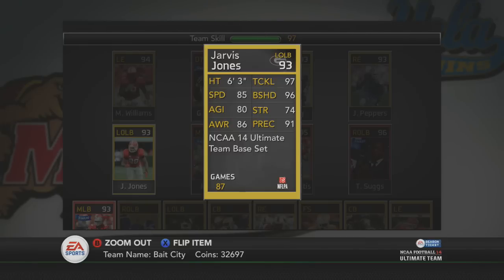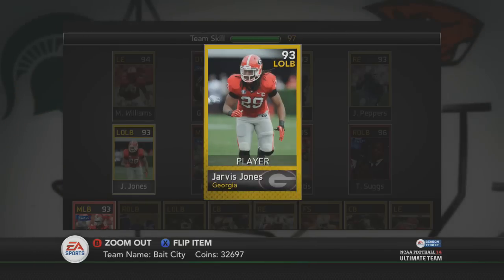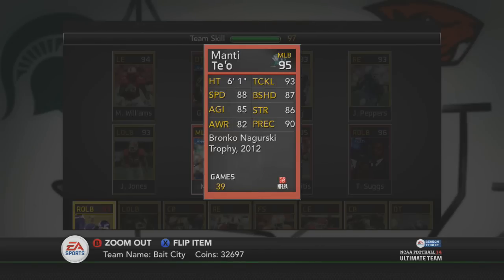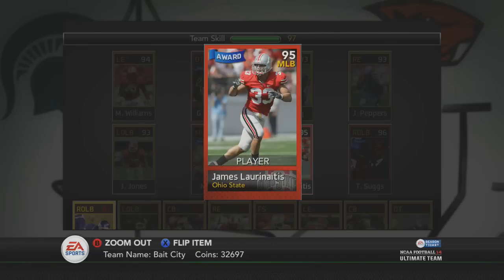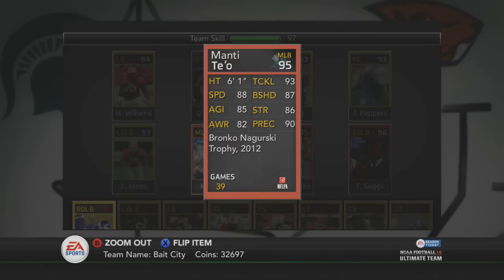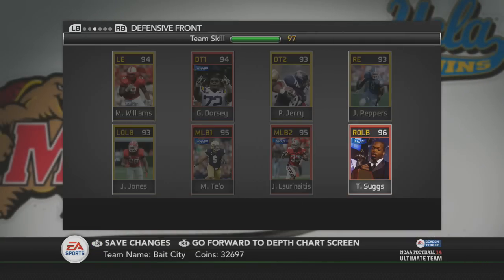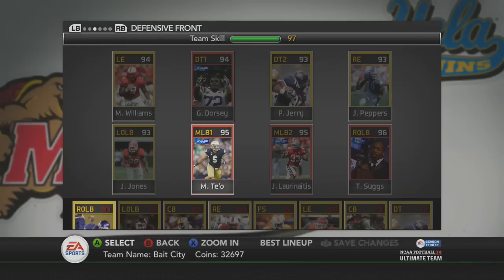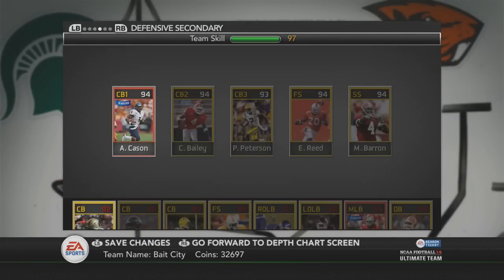Left outside linebacker we got Jarvis Jones — just a monster. Manti Te'o is a beast of a middle linebacker; he's forced so many fumbles for me, so he's earned that starting spot. Then at right outside linebacker we got Terrell Suggs — he was going for 40k but is around 20k now. I actually got him in one of the first packs I opened for this game.